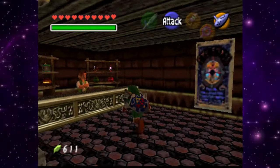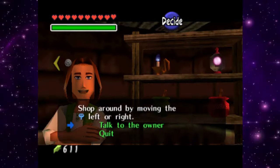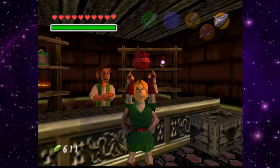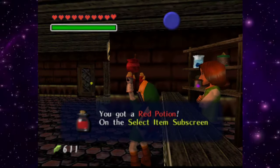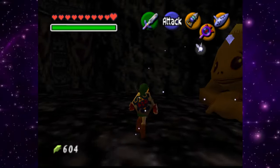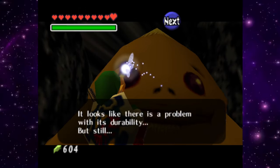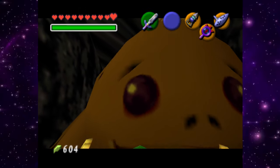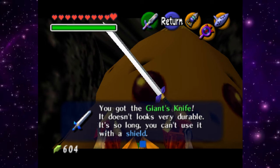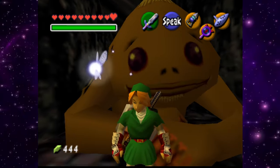Alright, stop by the potion shop — give me a health potion. Our final stop is we're gonna get our Giant's Knife repaired. That's why I went to the Iron Bank, for that 200 bucks. So we got our Giant's Knife back.